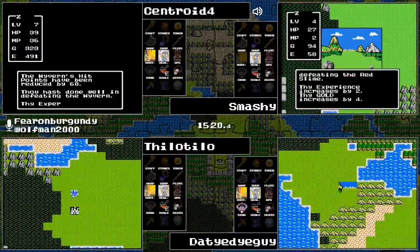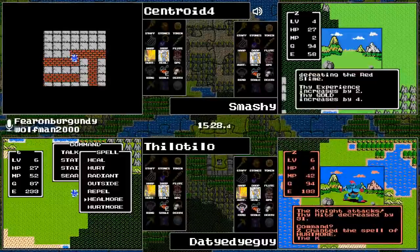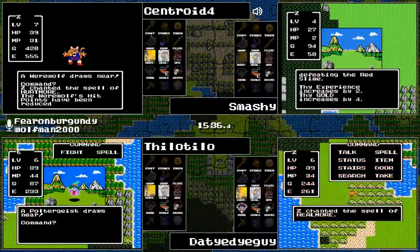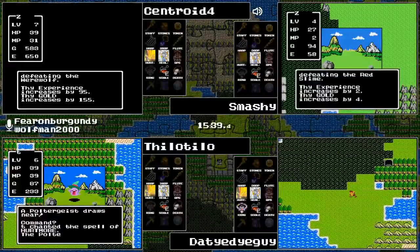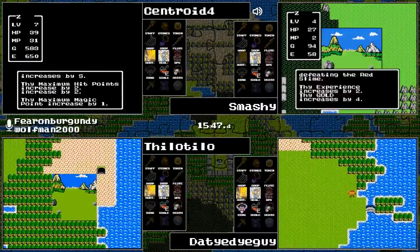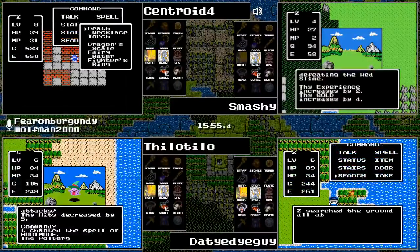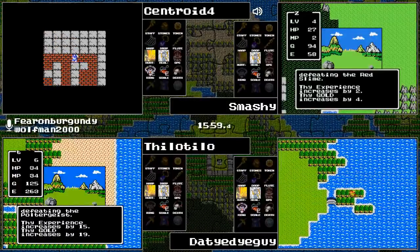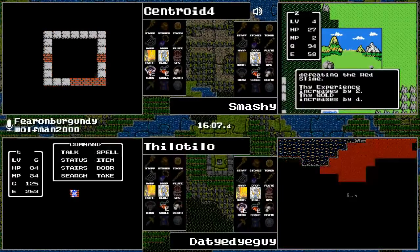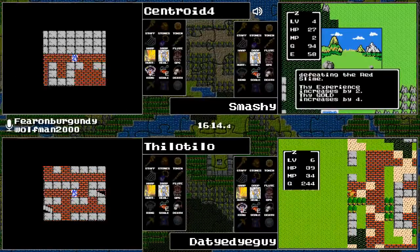Centroid is in the Mountain Cave and fortunately only runs into a regular Wyvern. Level up on Centroid's side: 29 power, three speed, two hit points, and one agility — 29 attack power! Look at that, 50 strength here in the early going at level eight. With the Fighter's Ring that'll put him up to 52. So a decent amount of power, and on top of it having Heal More and Hurt More.